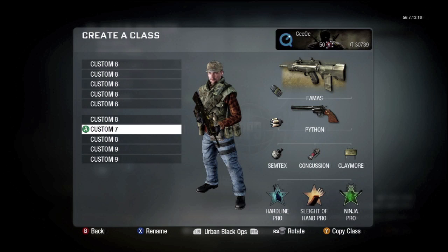The second perk slot doesn't really matter — I personally prefer Sleight of Hand. For the third perk slot, I strongly suggest you put Ninja. With Ninja, you can either sound whore people or not get sound whored. If you have a headset, you can easily sound whore people because not a lot of people use Ninja. And if you don't have a headset, you're sure you're not going to be sound whored.